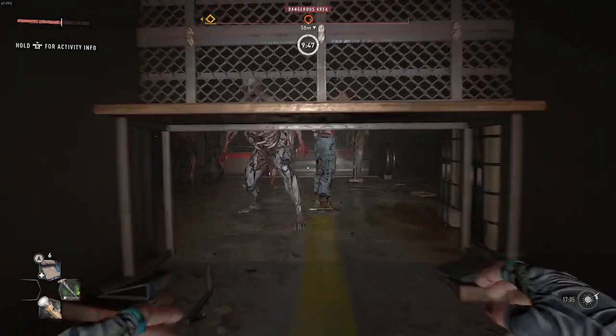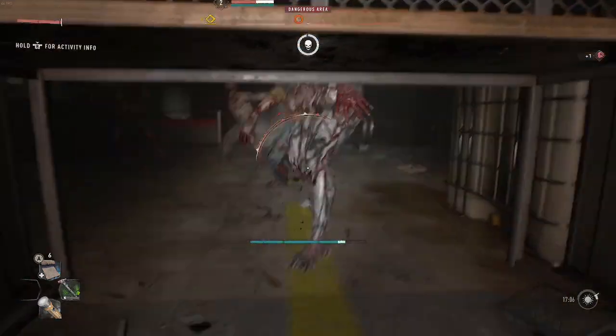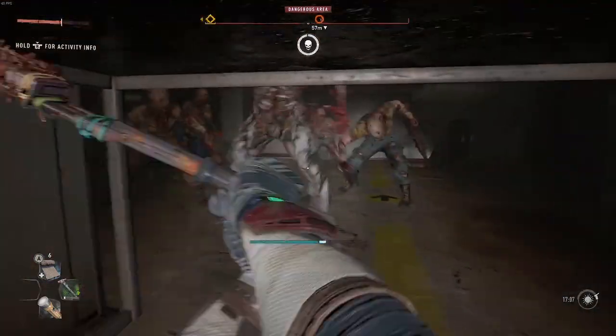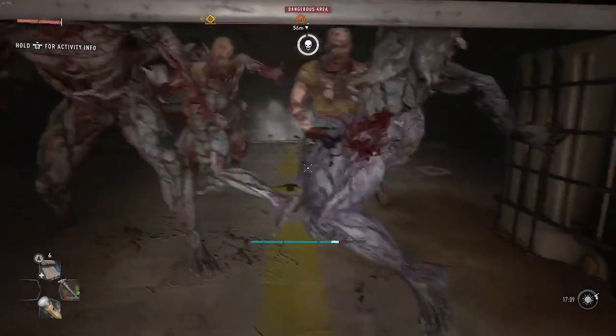All you want to do is stay this side of the fence. Swing him, hit him, kill him, pull out the bow — the bow's very useful. Pretty much, you just want to cheese it.